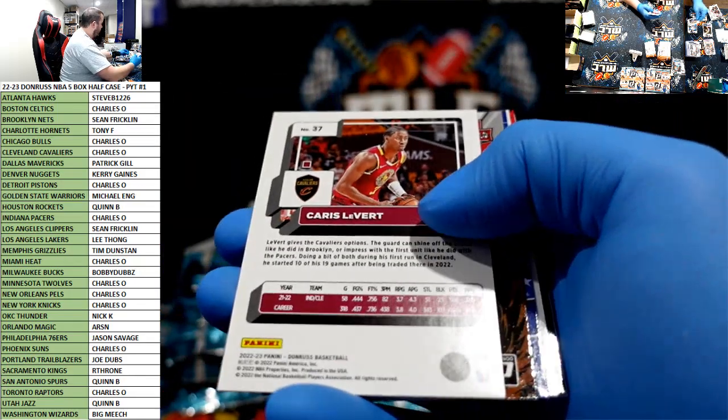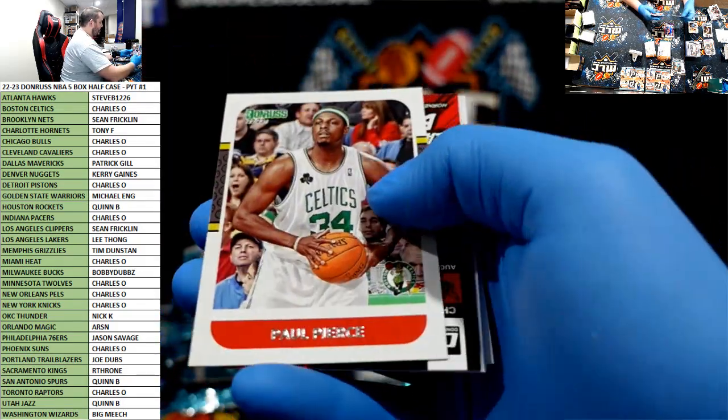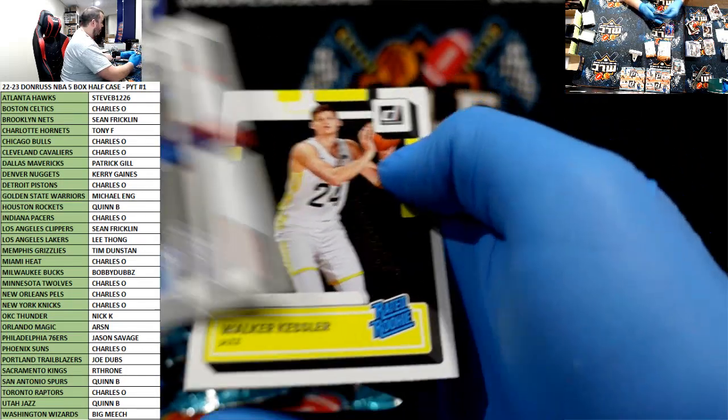Press proof Brandon Clark. LaVert to $99 Cavs. Steph Unleashed. Luca. Another little LaMelo Net Marvels. Keegan Murray, Jabari, Walker Kessler.